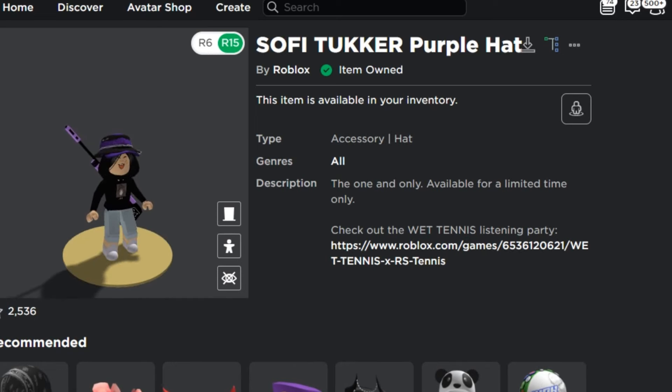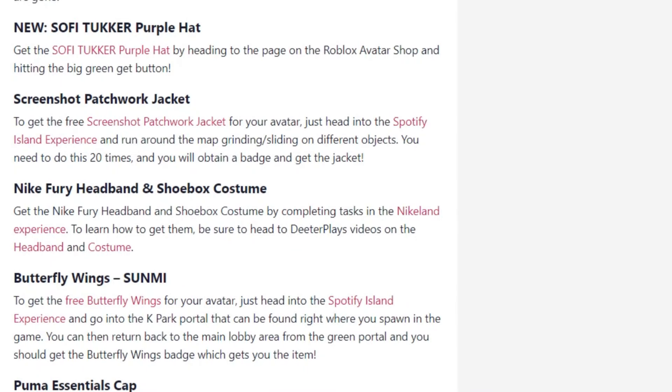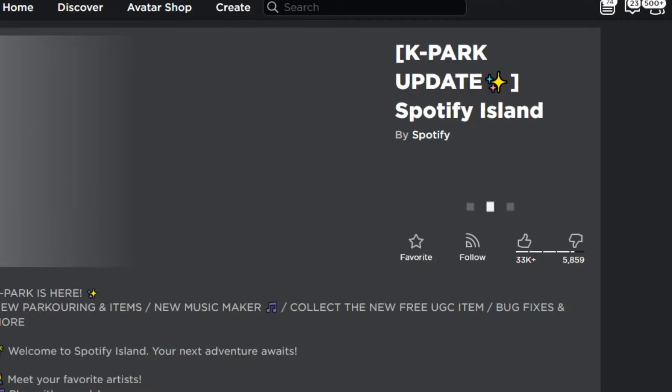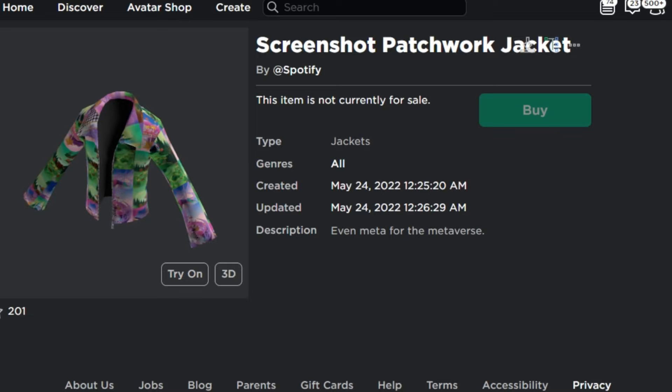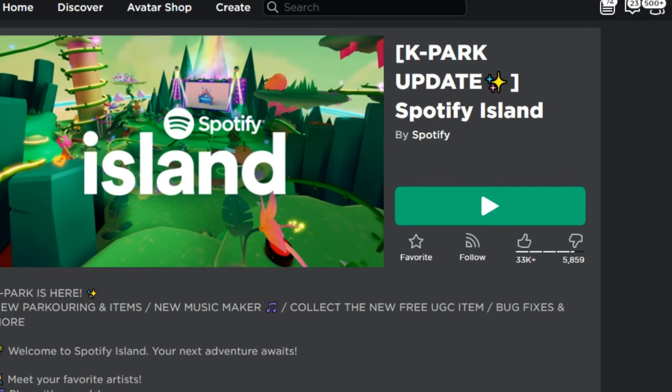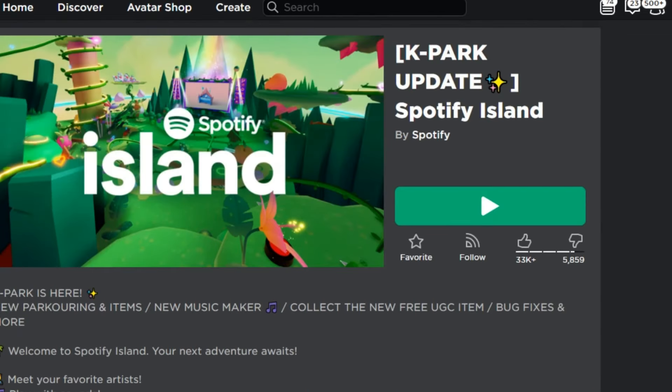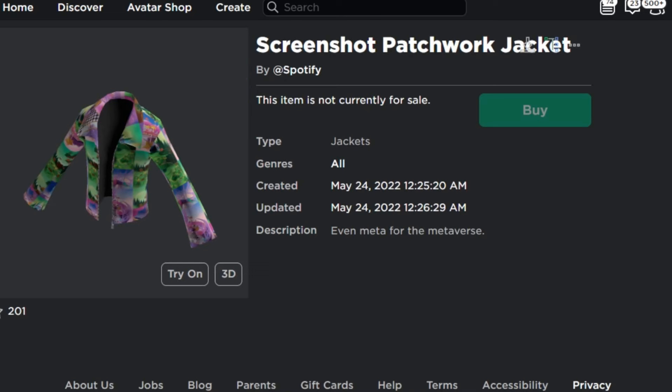The next one is the Screenshot Patchwork Jacket. You can claim this in the Spotify Island experience — I made a video on that so you guys can see how Spotify Island works. You just need to play the start of the obby and then find the missions to get the items. It's a jacket with screenshots as the patch.